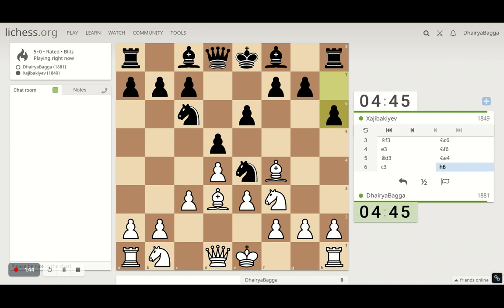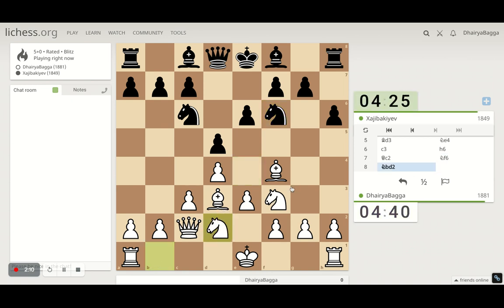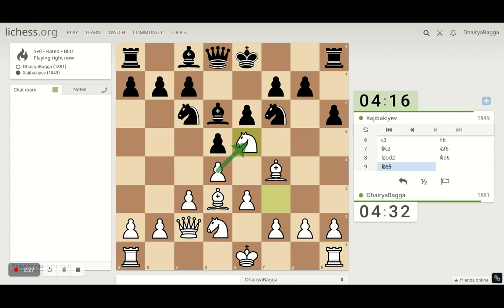He plays H6, advancing the pawn — he's just trying to take an extra pawn here if I don't move the knight. Because after I capture, he takes back and loses a pawn because of the queen on C2. So he goes back, rightly so. We'll continue our development — all the minor pieces are developed now. I'm ready to castle either side of the board. Here's a small trick: if you take, I can take back with the pawn; if you don't, I can take and spoil your pawn structure.